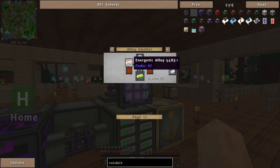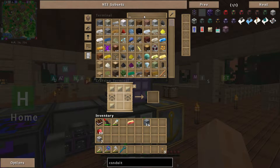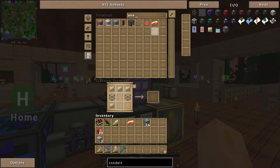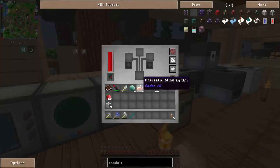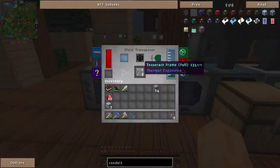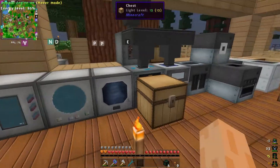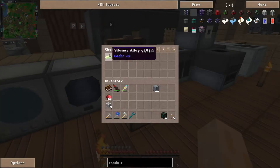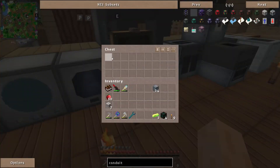We need some vibrant alloy first. In the alloy smelter, we need energetic alloy and an ender pearl — two energetic alloys and two ender pearls. Let's smelt them in the alloy smelter. Perfect. We're waiting for our tesseract frames too — almost there. There we go, four tesseracts, and we've got two vibrant alloys in the chest.